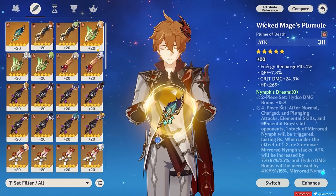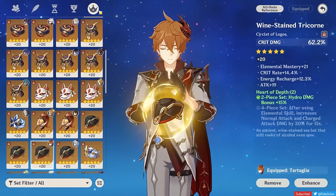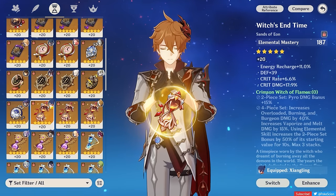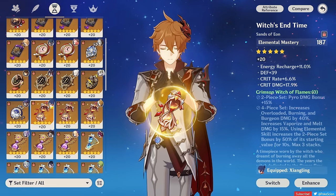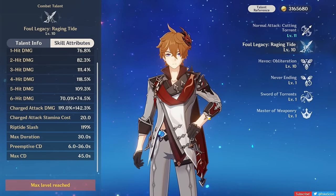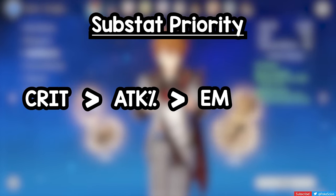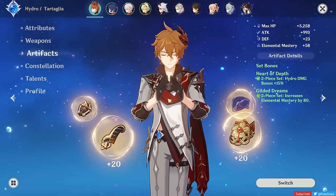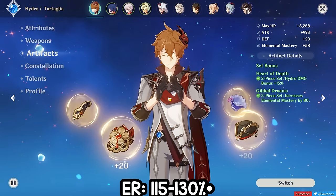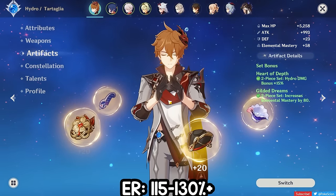For artifact main stats: use an attack percent sands, hydro goblet, and a crit circlet — whichever crit stat you have less of. EM sands can also be an option if you're using him to one-shot vaporize every enemy or for a bloom team, but just use attack percent. His Riptide damage is attack-scaling and makes up the majority of the damage he'll be doing in the long run. For substats, prioritize crit stats, then attack percent, EM, and lastly energy recharge. Since you should be using his ranged burst, Childe will typically want his ER to be in the range of 115 to 130%, though his energy requirements will depend on the team's setup.